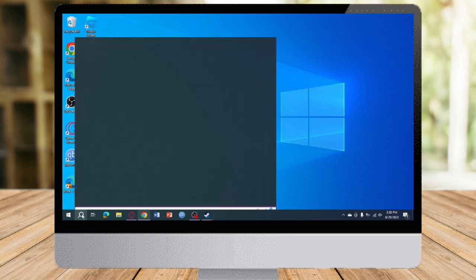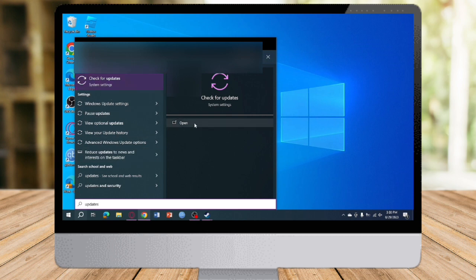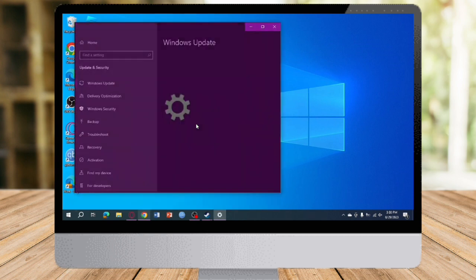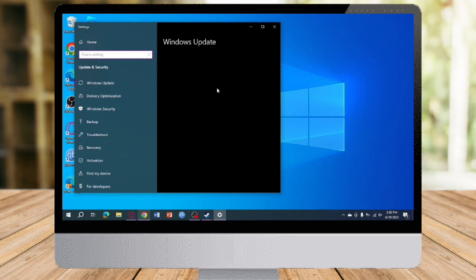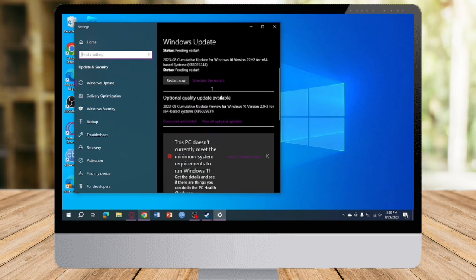The next thing you can do is head over to your search bar again and search for Updates. Open it and you can see your updates here — just wait for it to load. If there is an update available, it will appear right there.